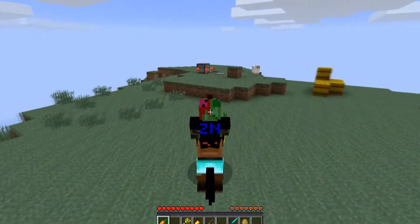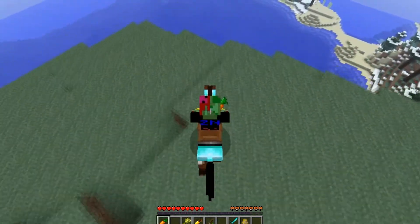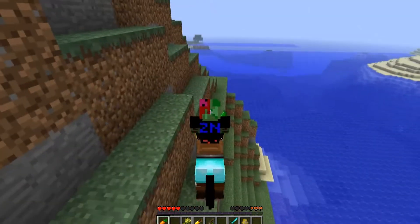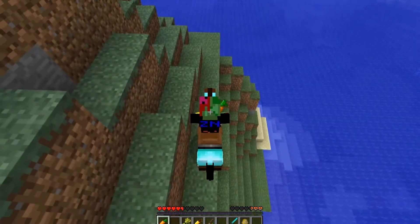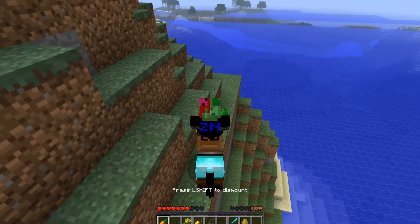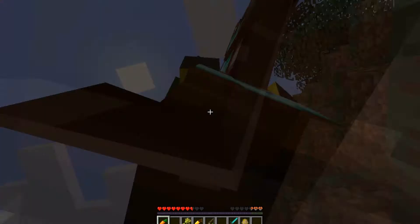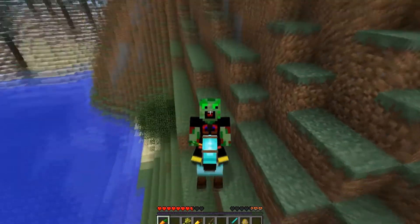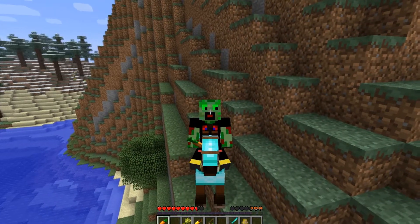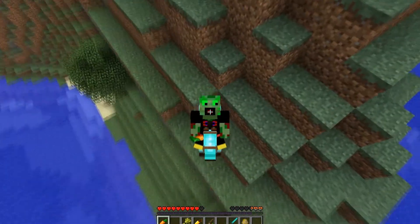He can jump! Let's see how much fall damage they can take — can they take fall damage? I don't know. Whee — oh! Okay, we take some of the damage as well, so you want to be careful about that. In order to get off, all you have to do is press the left shift as it says down there. That's pretty much it — we have ourselves a horsey! I want a better looking skin though.